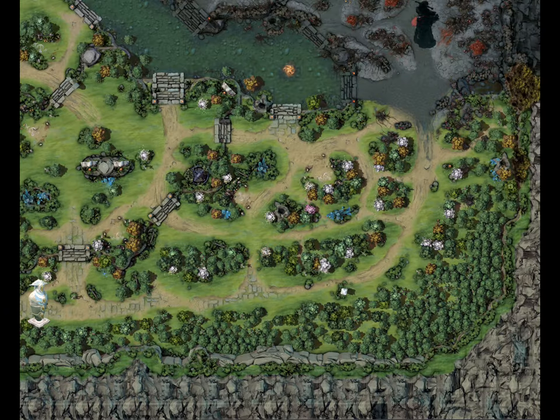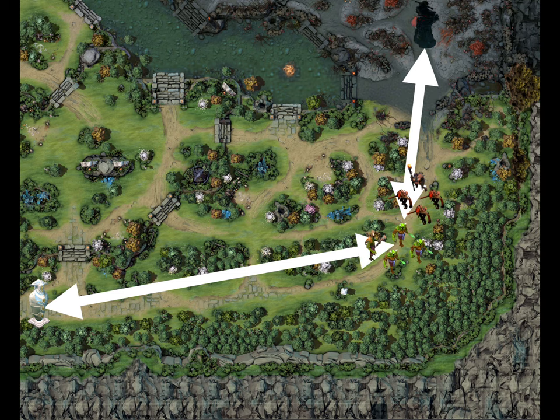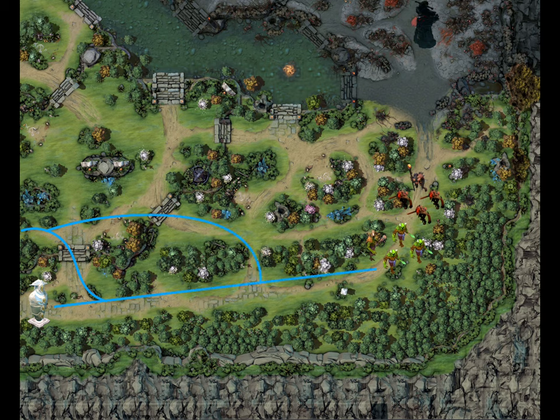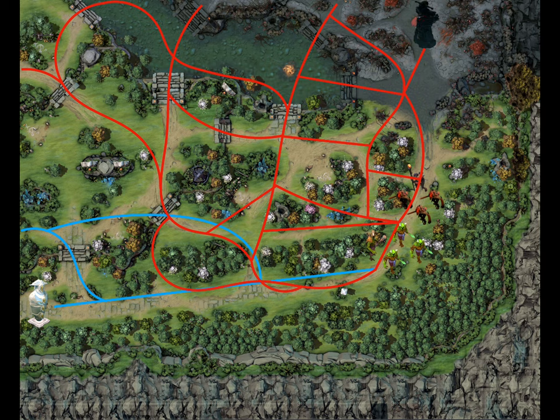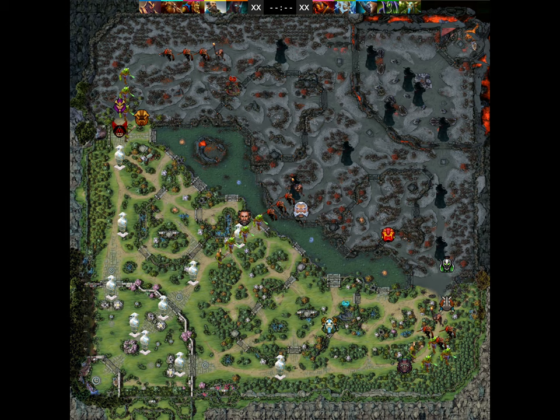Here are the towers from each team and the waves meet around here. We see that the dire tower is much closer to the creeps than the radiant one. Here are the paths a radiant hero can use to walk about in this area — they are much, much fewer than the paths the dire has. All this leads to the dead lane usually being the safe lane. Farming here means exposing yourself to great risk since you are in a disadvantageous position, and the enemy is probably here trying to capitalize on this advantageous position for them.